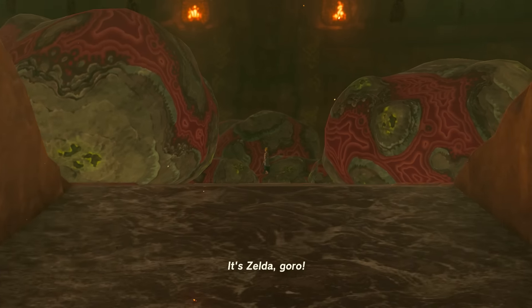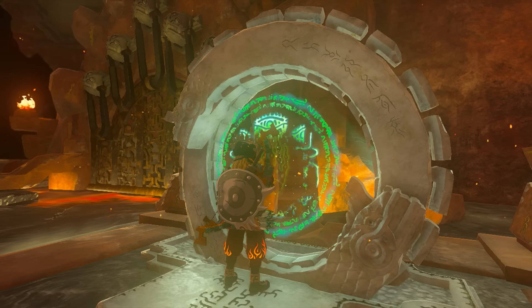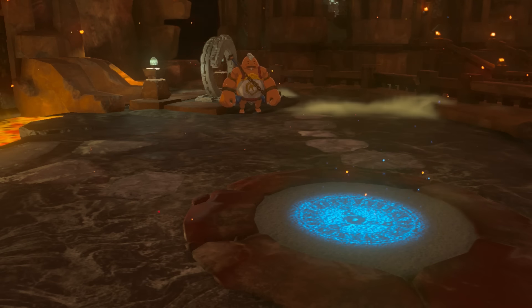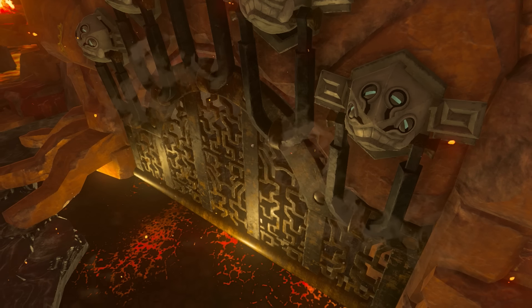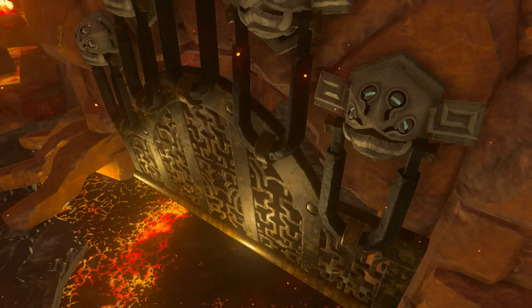Once you get to the Fire Temple, head inside, watch the little cutscene, and then interact with the Zonai Pedestal to create a fast travel point. You'll be informed that the gate is locked by five padlocks, so let's figure out how to open them up.